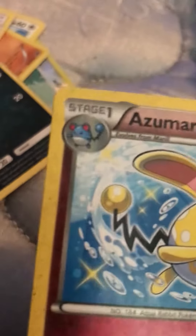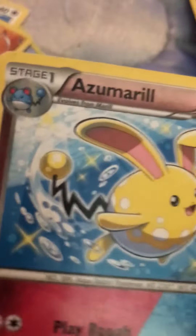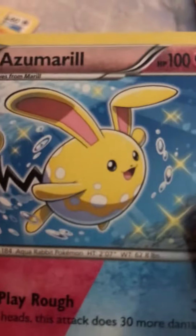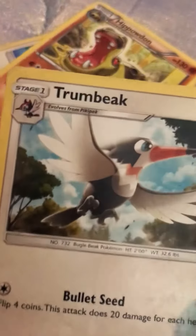If you see up in the corner that it's blue, that's the first evolution, but when you evolve that it turns into this, and it's also blue, but it's Shiny because it's yellow. We have an Alolan Rattata — this is the first evolution. It's a Trumbeak, the second evolution or something.